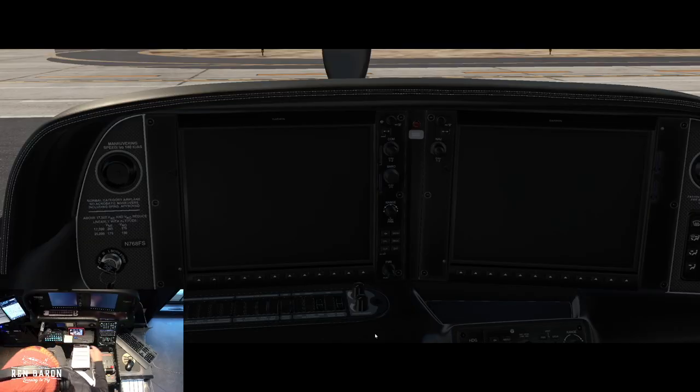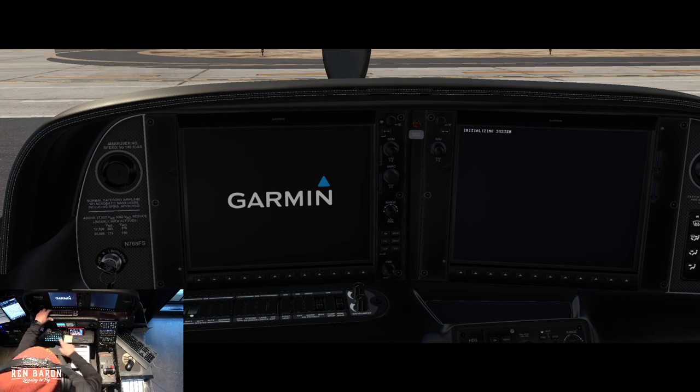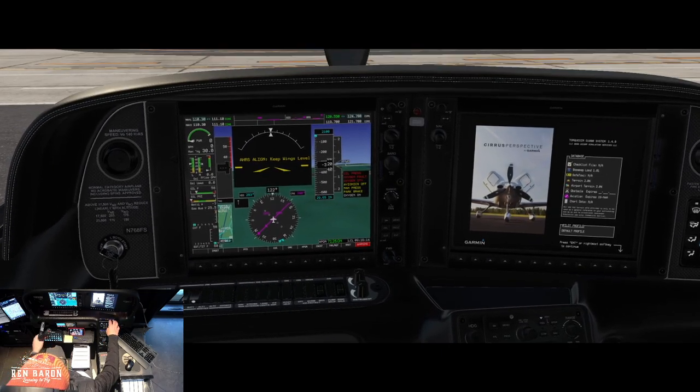Let's get started here. Battery two — that's going to fire up the PFD, and it does. Battery one — that's going to fire up the MFD, and it does. Now right here on the actual fuel, it's set properly. A little quirk of X-Plane: you've got to go down and make sure it's all set first, then come back up top.